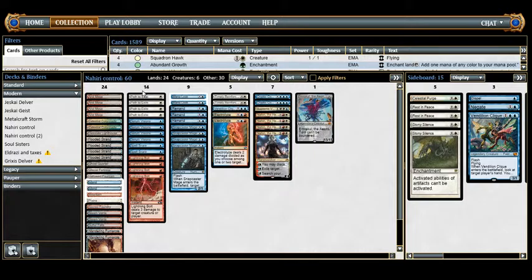Lightning Bolt, like Path, is just a good removal spell — cheap and effective. It can kill players if our opponent has shocked in or taken damage and is at 18 life. If we attack with Emrakul and they don't concede, we can just bolt them. It can also go upstairs if needed and deals with creatures rather efficiently.